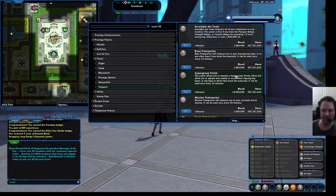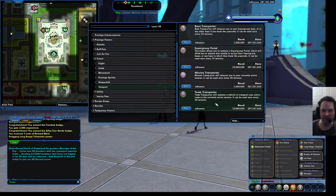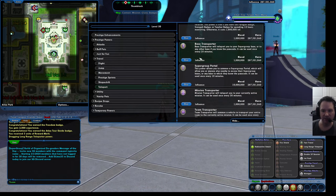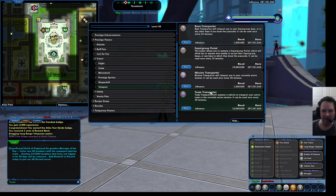Some of these teleporters are worth getting early; some are over 10 million influence. Read them over — they tell you exactly what they do. My personal favorite to get early on is the Base Transporter, which lets you go back to your base quickly, especially if your base has a lot of teleports to other areas. The Mission Transporter is one of my favorites, and then later on I like to get the Team Transporter, which lets me take the entire team over to the mission area.